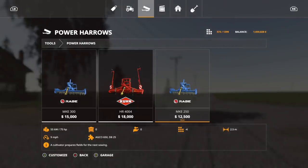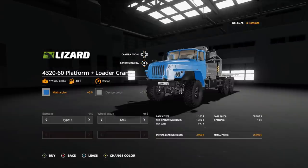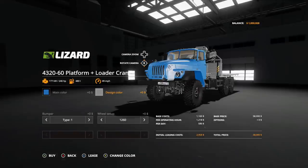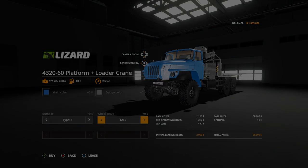The last regular mod for today — let's go under vehicles, under trucks. There it is — the Lizard 4320 60 Loader Crane. $58,000, 240 horsepower, and 19 slots. Options: main color — blue, khaki, light beige, dark blue, dark gray, gray, brown, and orange. Design color: gray, khaki, blue, dark gray, and orange. Bumper types: type one or type two. Wheel setup: 1260s, 1261s, IDP 284s, OI 25s. Let's actually take a look at this in-game.